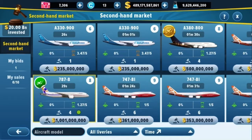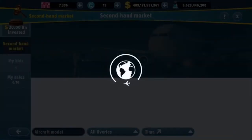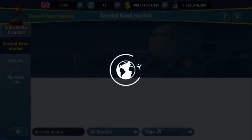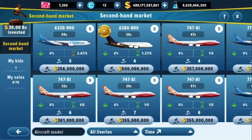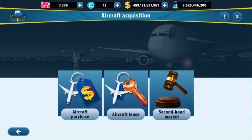My 20-billion-dollar bid has been placed. You're probably wondering why I'm spending 20 billion on a plane — it's basically to show you how the bidding and selling feature works. It's like eBay: you have to bid the highest amount to win. I pressed Bid on that Deer Jet 787-8 livery, and since nobody bid over 20 billion, I won the auction. Now we're going to go and look at reselling that aircraft — we probably won't make a profit, but it demonstrates the feature.